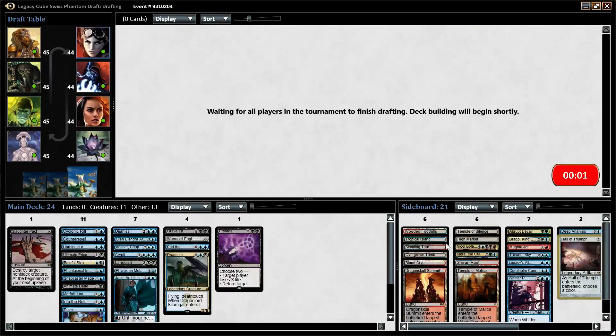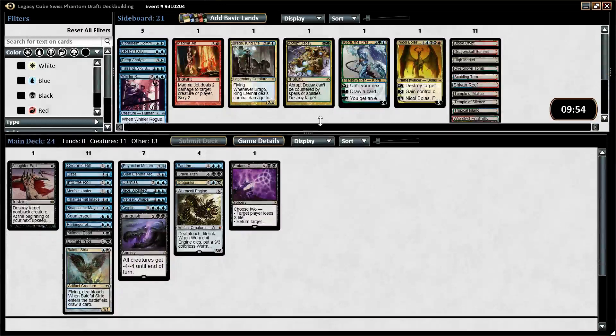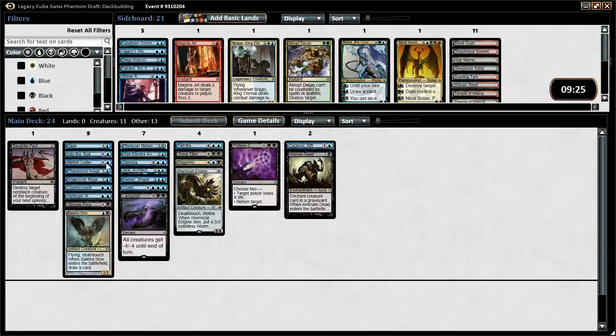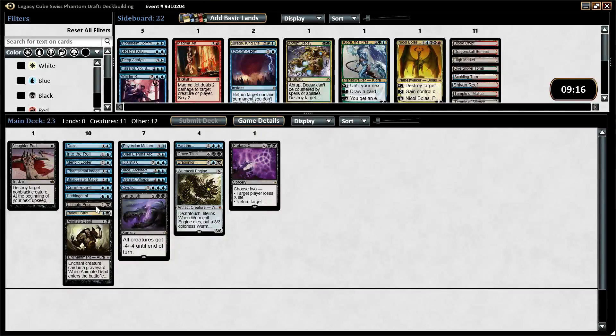Our deck came out surprisingly good. It was very clear that blue was just totally open — no one was taking any blue cards. What do we cut from this list? I like all of our twos, actually. Maybe Cyclonic Rift isn't amazing — I haven't tested it a ton, and maybe it's just okay. Maybe Animate Dead is not amazing in this deck either. We do have Looter and Grave Titan, Dragonlord, Stoneguard, Worm Coil — Animate Dead's fine, usually a fine card. I think I'm just going to cut Cyclonic Rift, because we already have Into the Roil, Venser, and Cryptic, which are all better. It's definitely a card I'll side in in a long game.